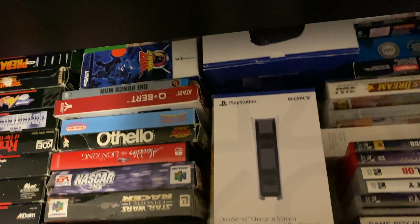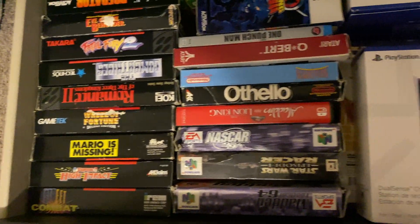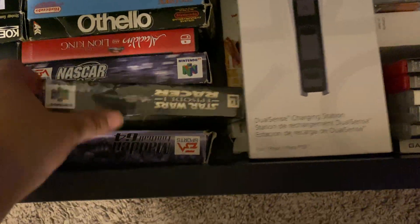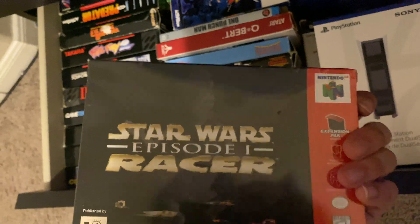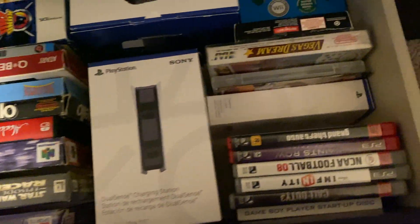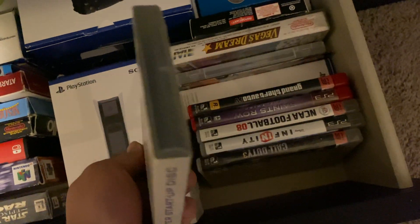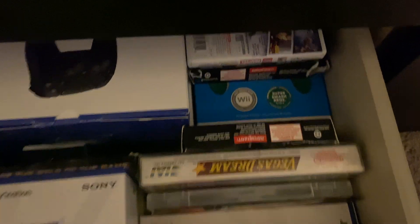Down here I have some extra stuff — yeah, some Super Nintendo games. Mario is Missing, some NES games. I have Star Wars Racer sealed — actually I found this at Goodwill. Just some extra stuff, the Game Boy Startup disc, complete.